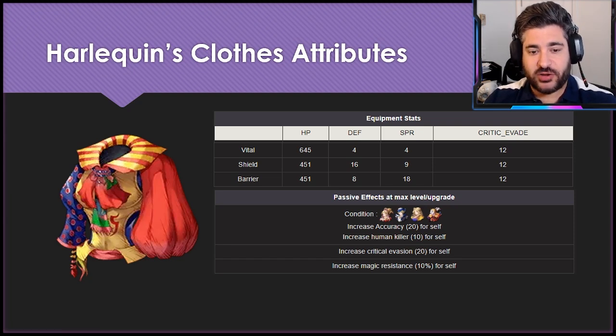Broadly speaking, there's the shield version and the barrier version. No one really crafts the vital versions — the HP value simply isn't high enough to make a material difference, and we'll see that exaggerated in just a couple slides. When a piece of equipment comes out, there are a couple things you want to look at first to see where the relative strengths seem to be.